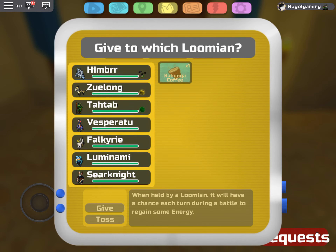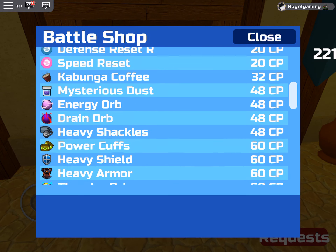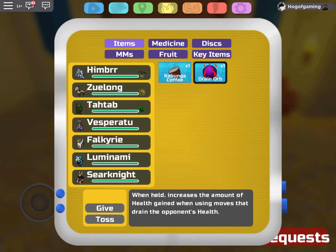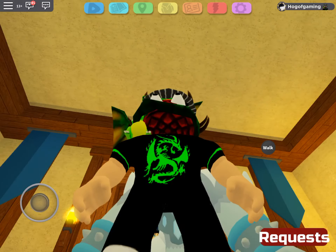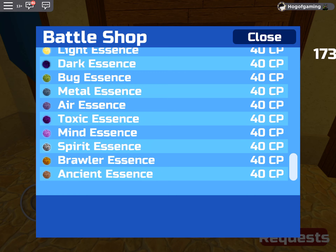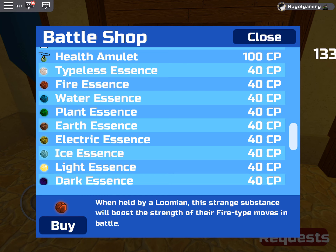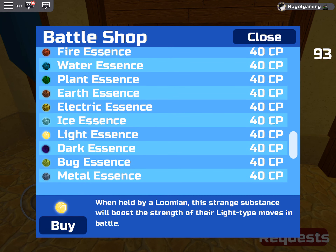Let me get a Drain Orb — one of these. Okay, thank you very much. We have Falkyrie, which is a light and steel type, Luminami, and Seer Knight. So I guess we need a water essence and a fire one. One water essence — lots of essences are really good. This one gets a fire essence — nice.